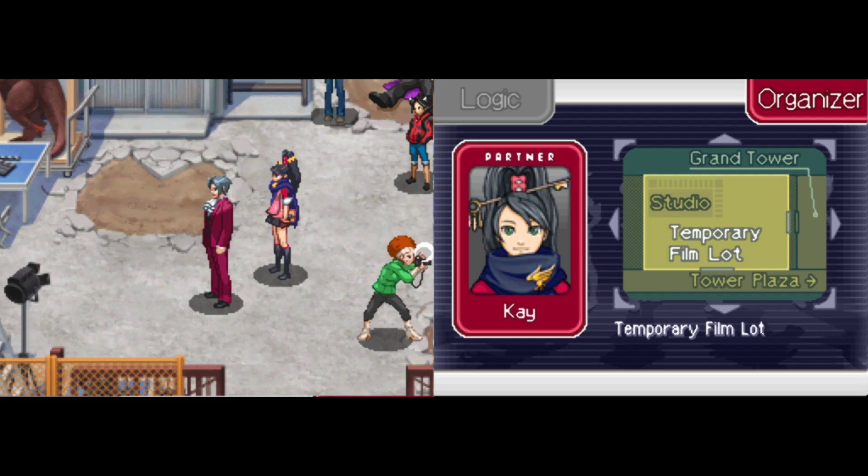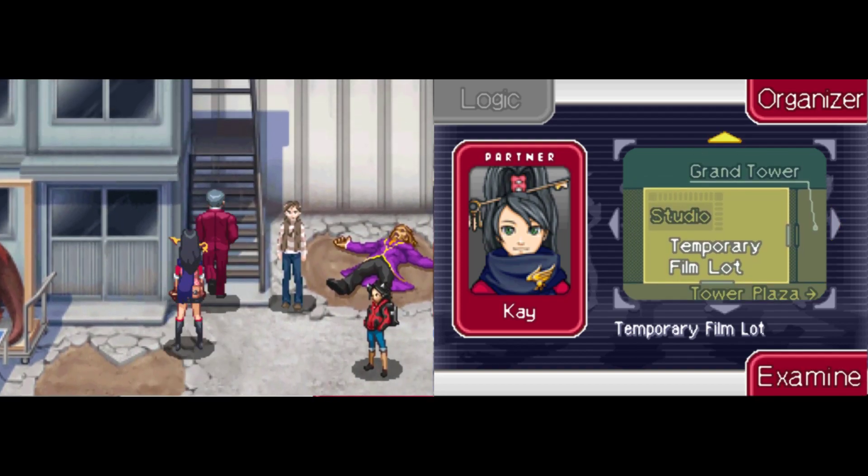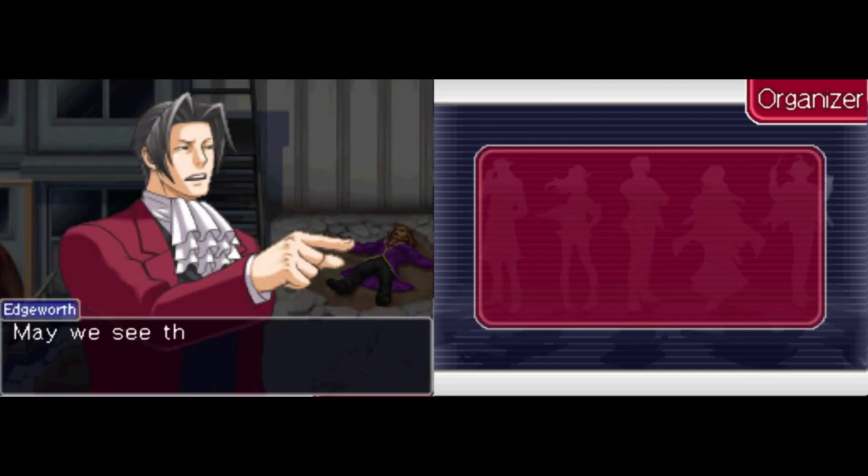Hi everybody, Reachieve here, and welcome back to yet another exciting episode of Let's Play Ace Attorney Investigations, Miles Edgeworth Prosecutor's Path, Episodes 1 through 5 Beta. Last time, we sort of unlocked this roof area by having Penny Nichol step aside, so this time I guess we're gonna head on up there.